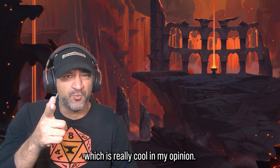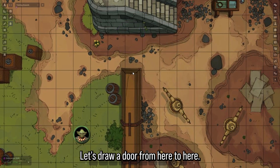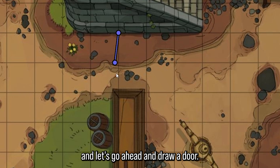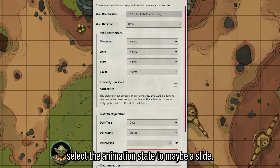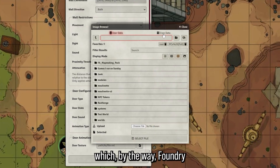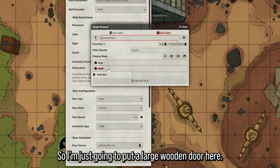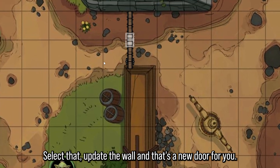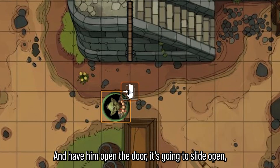The next part of version 13 is the new doors. I'll draw a door using the wall controls, then go into the controls and select an animation state — maybe a slide. Foundry gives new door textures with the Forgotten Adventures asset pack, so I'll put a large wooden door, select it, update the wall, and that's a new door. Now if Bobblin the goblin opens the door it will slide open.